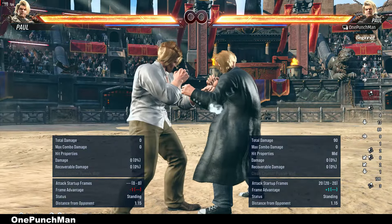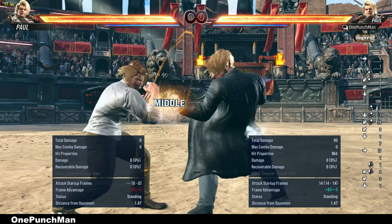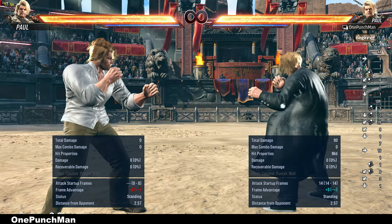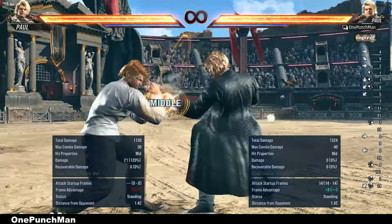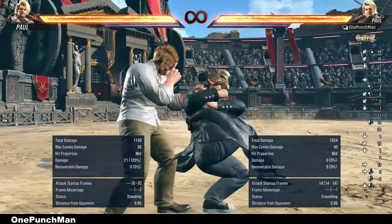The best on ground is down forward 1. That is a 14 frame move, and on block with back sway it gets plus 3. You can use jab for plus 1, then down forward 1 to make it 13 frames.